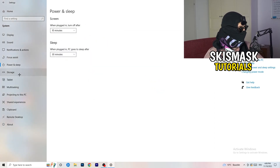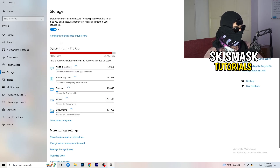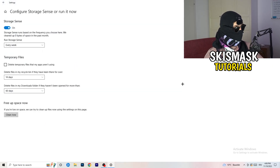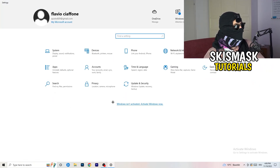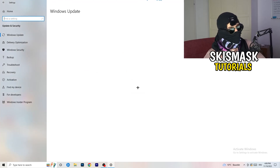Go to Storage, then click Configure Storage Sense or Run It Now. Turn on Storage Sense and set it to run every week. Enable Delete Temporary Files that my apps aren't using. Set Delete Files in my Downloads folder to files not opened for more than 60 days. Then click Clean Now. This will take a while but it will help you.